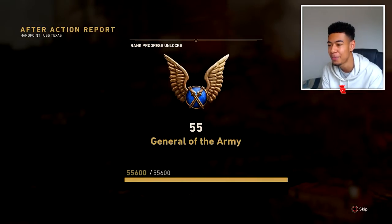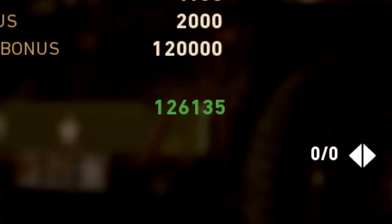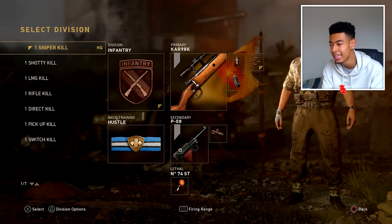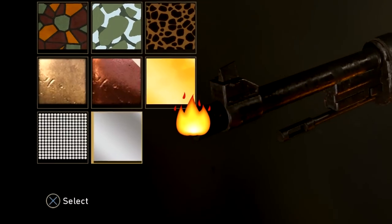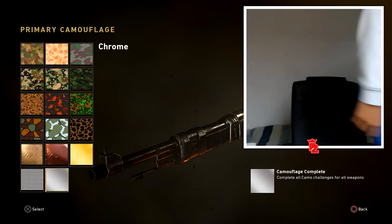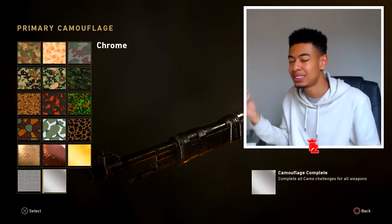126,000 XP! Five enemies killed with their own weapon — yeah, we did the shovel one. Hold up, look at all those medals, man. I think we should have it — let's check the sniper first, let's see if we got the chrome camo. There we go — that's what I'm talking about! We got the chrome camo! Wait, is that it? Is that diamond or chrome? That's chrome!